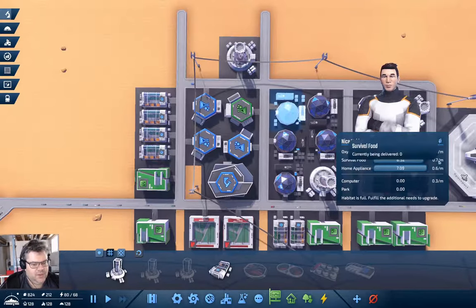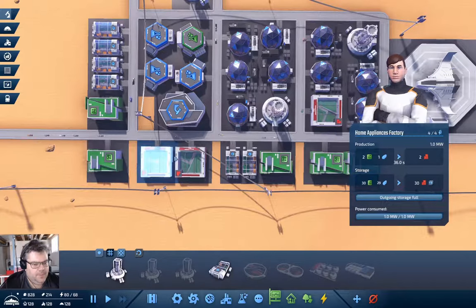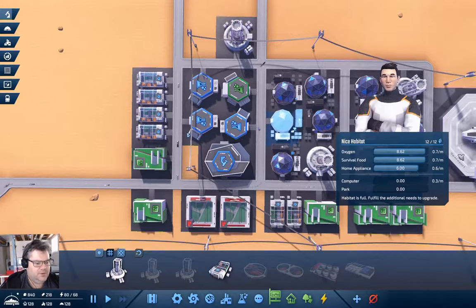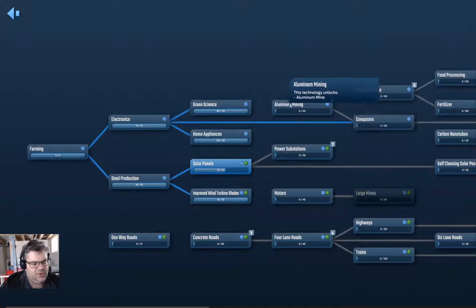We have food and home appliances. I think we might need another appliance factory — but outgoing storage is full, so maybe not. Now we're going to need computers and parks as well, and those require research. Parks requires large buildings, so let's queue up large buildings. We can't do computers yet because we need aluminum mining — then we'll queue up computers.